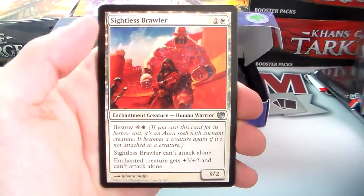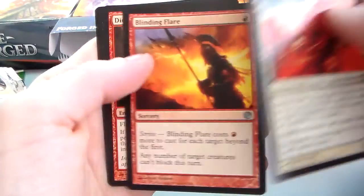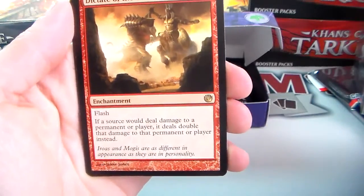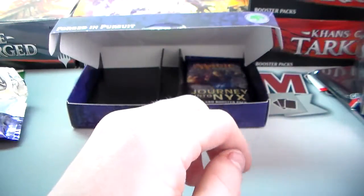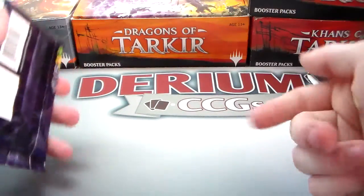We have a Sightless Brawler, Leonin Iconoclast, Blinding Flare, and a Dictate of the Twin Gods. Dictate of the Twin Gods is three red red — an enchantment with flash. If a source would deal damage to a permanent or player, it deals double that damage instead. And a Spider. That's the last pack — and just to be clear, this is not a paid promotion.